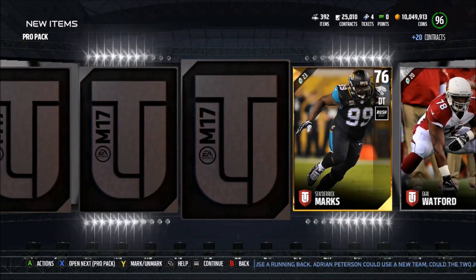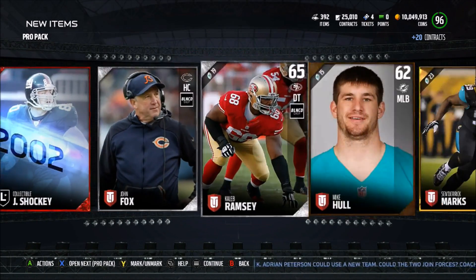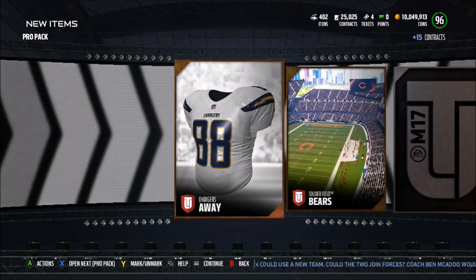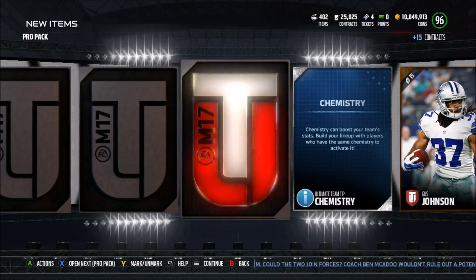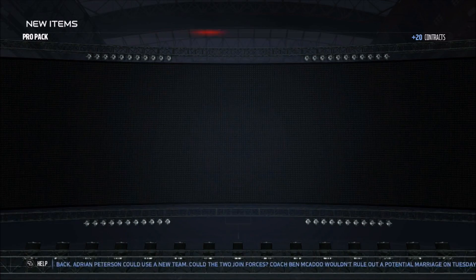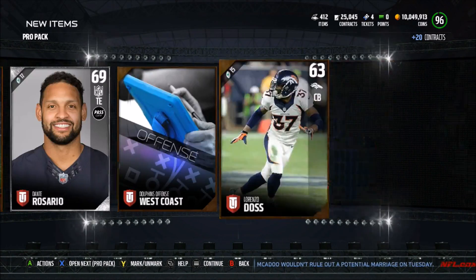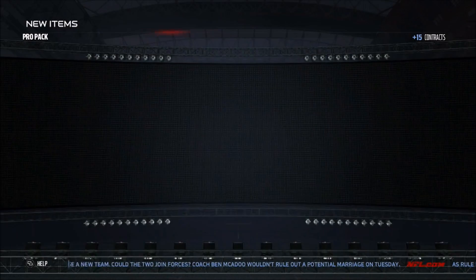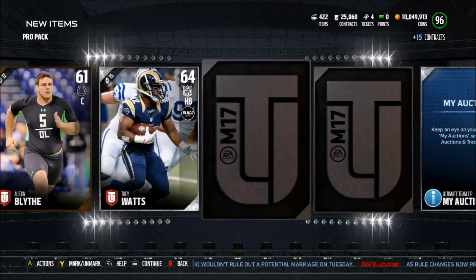On to the next one. Can we at least get an Elite out of spending 50K on these packs? We get a Send Derek Marks. We do get an Elite — we get a collectible Jeremy Shockey, which is going for about 2K at this point in the year. On to the next one. I think our next pack is going to be our last pack. Come on, give me an Elite. And 81 overall strong safety for the Saints. On to the last pack — we do get a fill. Actually, it's not the last pack — I thought this was. Now this should be the last pro pack. Nope, this is the last pack. And we get a 77 overall Theo Rick.